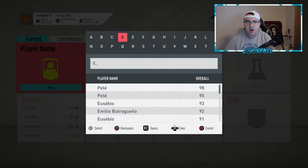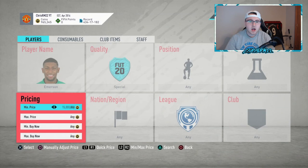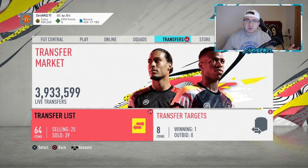For example, Emerson at 150k — I just absolutely know that's too cheap. Same with D'Maria — I know 50,000 coins is too cheap for an 88 D'Maria. Yes, he has a two-star weak foot, but it doesn't matter. He's currently on the market at 150k and I think out of packs he goes to 170k easily. So I have a lot of my coins set up — we're at 3.3–3.2 million right now.